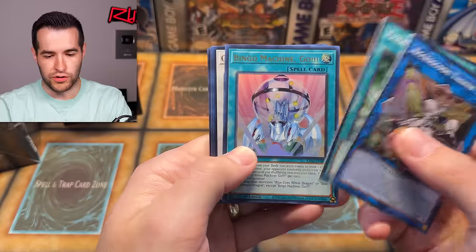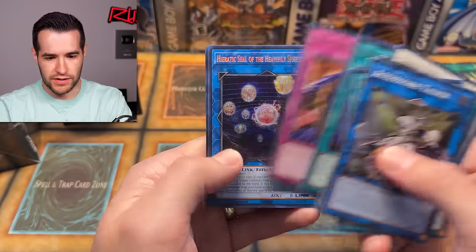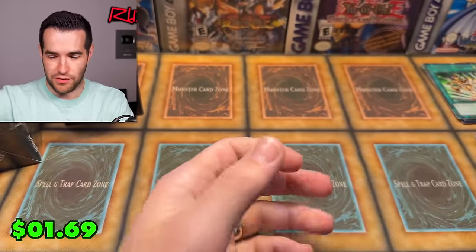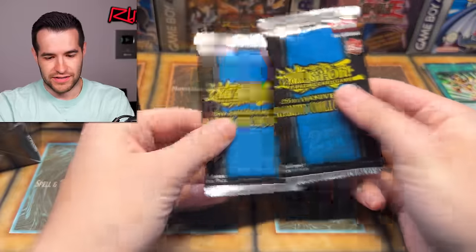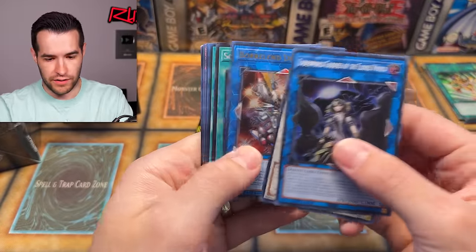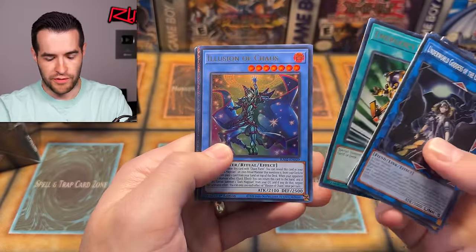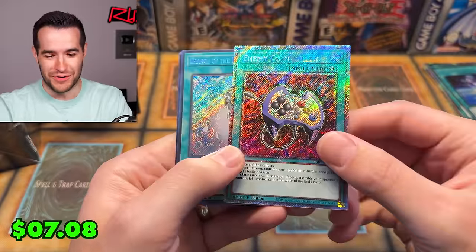There are so many cool cards in here. There's some good stuff — I know there's no Trident Dragion, but I've liked a lot of the cards. Book of Eclipse. Skill Drain has been printed like 20 times in the last two years — it's wild. Abomination's Prison and Bingo Machine Go — there's some Blue-Eyes support in here. Alternative, Bingo Machine Go, all that stuff is in here.